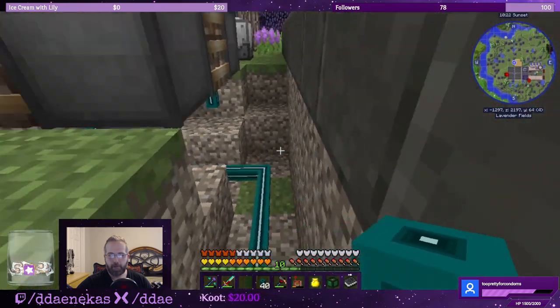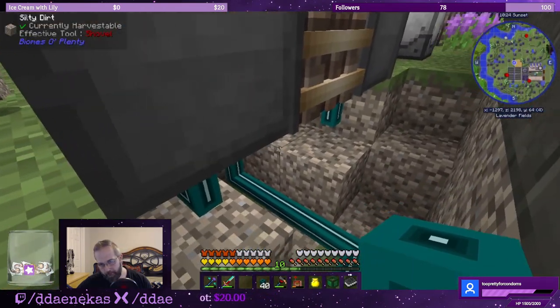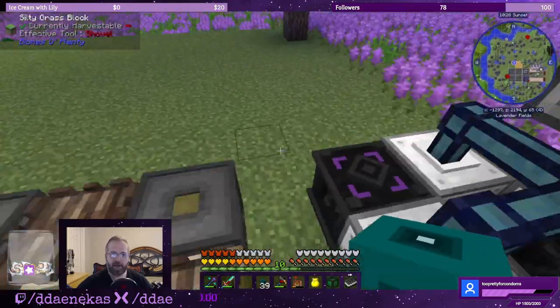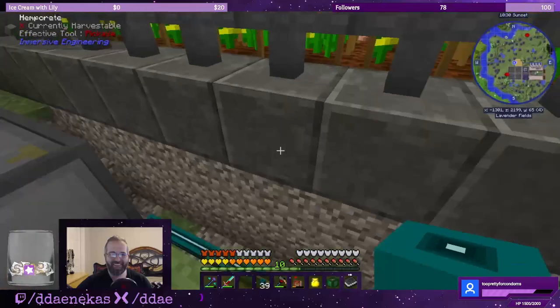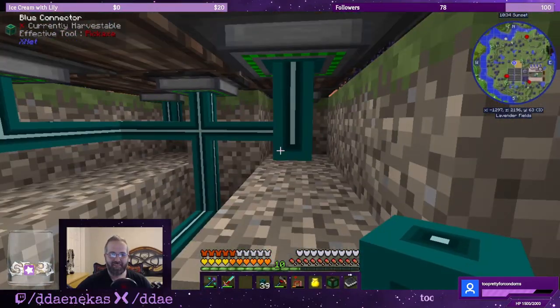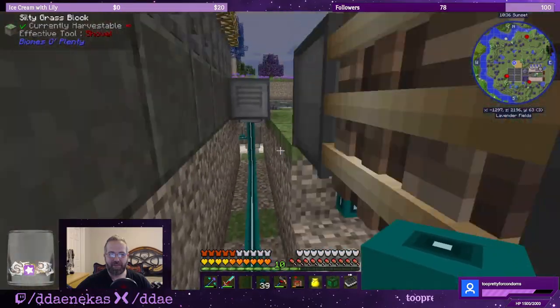We need connectors on top — or should I run them all underneath? Let me run them all underneath. And network cable to connect them all — so there, yeah, there we go. That's clean. That's all connected, that looks good, I like it.